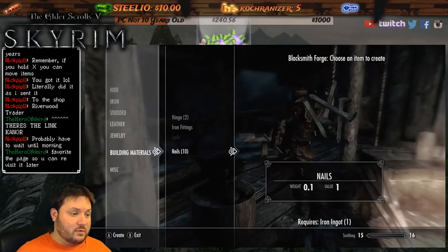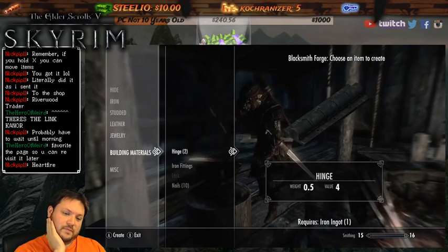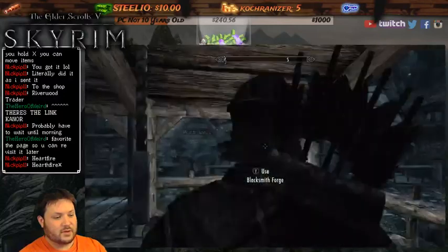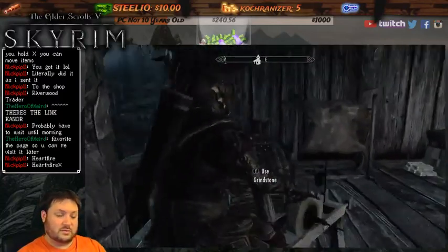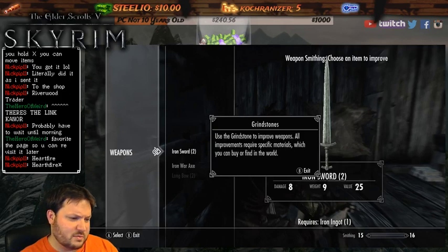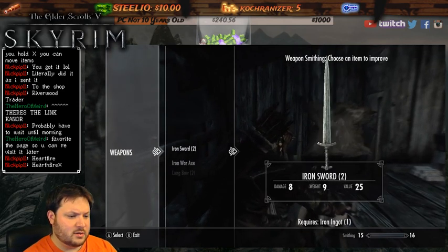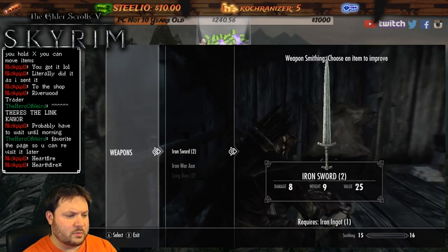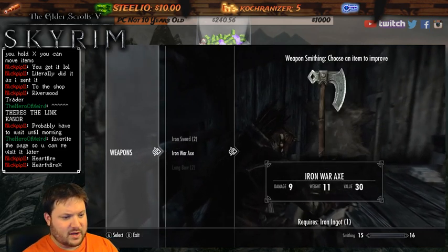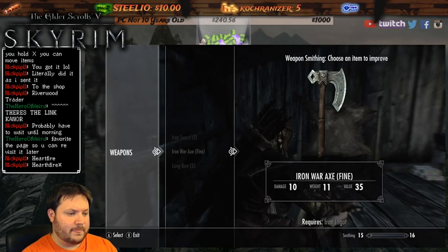I've never done that before - nails, a lock, iron fittings and hinges! This is gonna be crazy. The amount of stuff we're gonna do is going to be a crazy playthrough. Use a grindstone to improve weapons - all improvements require specific materials. I can make a fine iron sword or fine war axe. Let's go ahead and upgrade our war axe just for the heck of it.